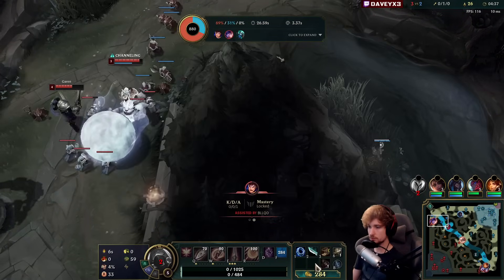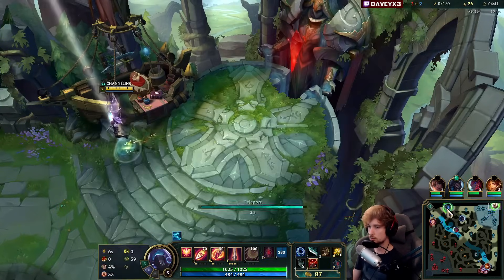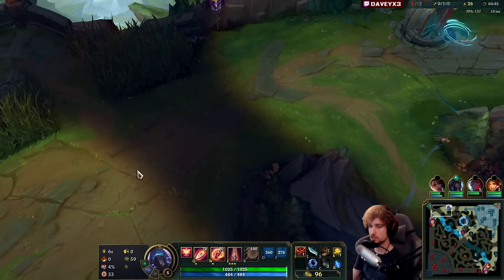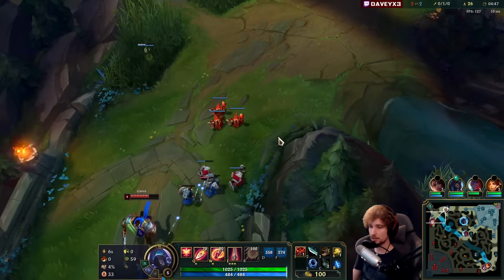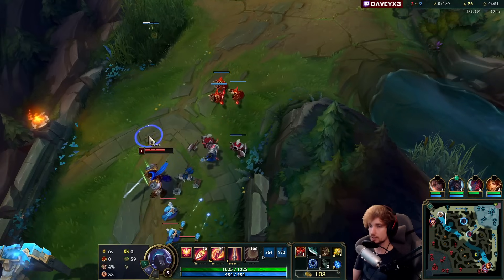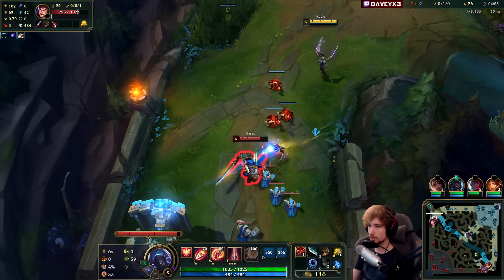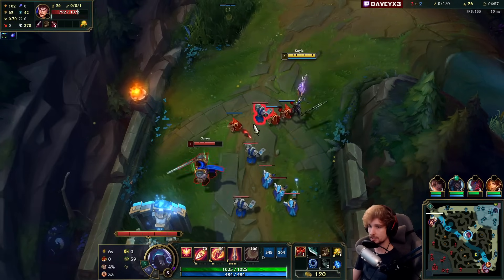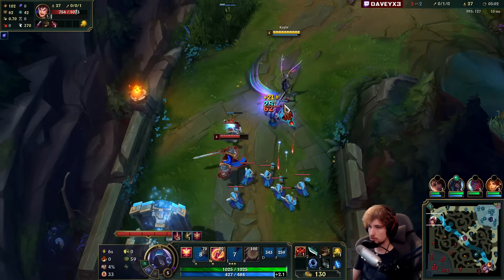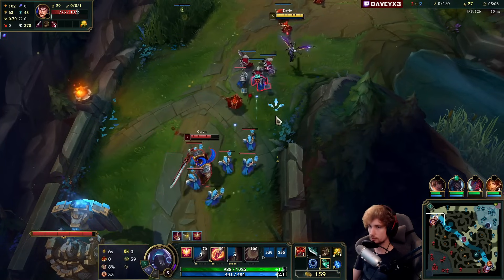We have Teleport so we're not losing that much. I must teleport because the wave is positioned in a way where I need to fix it — if I walk back to lane I'd be missing a lot of XP. If I get back using teleport, I can keep him in lane. I'll spam all my E's because I think I'm actually capable of killing him now.